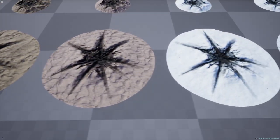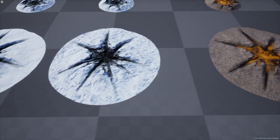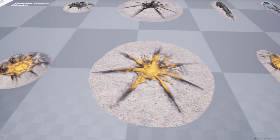These meshes each have a variety of different base material types, such as dirt, sand, or snow for the earthen types, and basic metal, painted metal, or damaged metal for the metal ones.